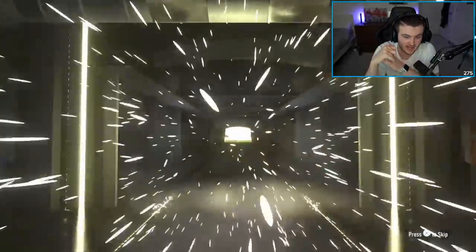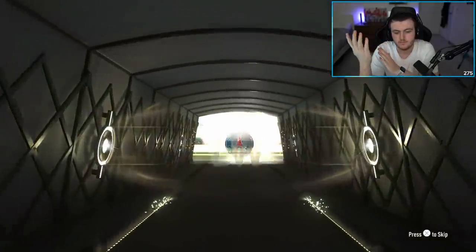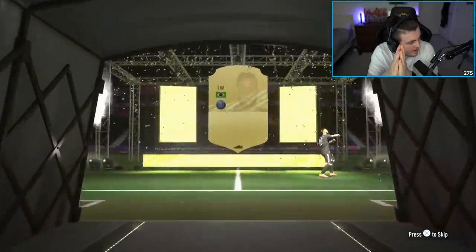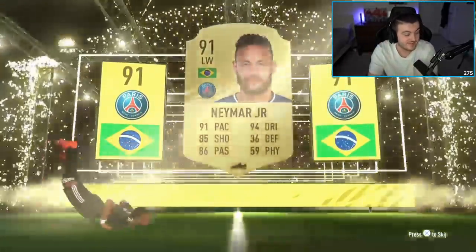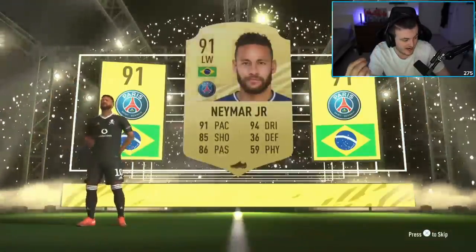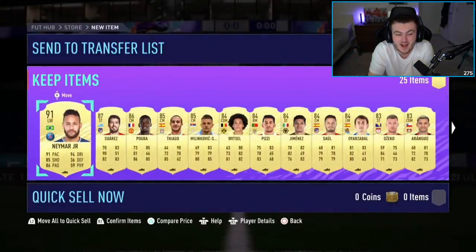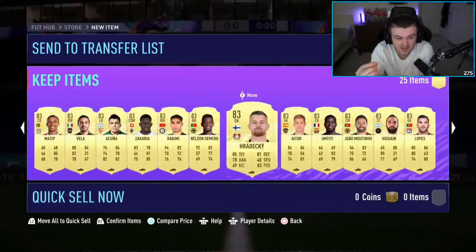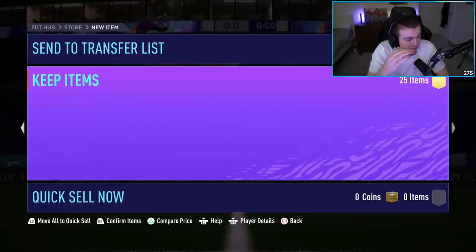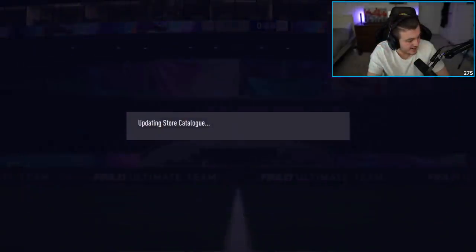We've got Lee's 83 plus 25 pack. He actually has an untradeable mid-Holit on his account already, so his luck might be absolutely cracked. Brazil. Anton in chat literally said 'watch him get Mbappé, Neymar or Ronaldo.' There you go - literally called it! Anton literally called it in my chat. He's got a mid-Holit untradeable. Oh my word. Are you joking? Lee, you might have the best pack look I think I've seen - bar myself of course. That is crazy, Lee. That is crazy.